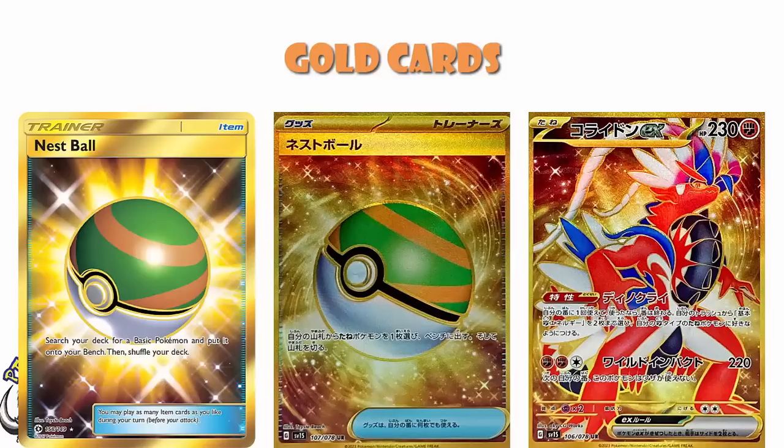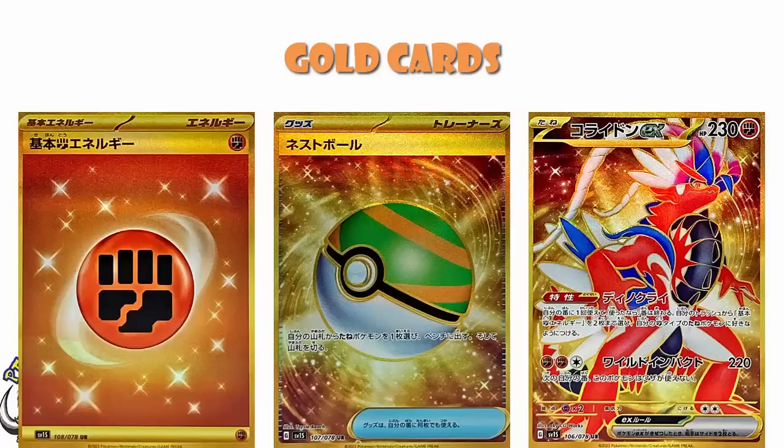But if you want this new lovely gold version of it, it's here and it's kind of lovely. And then, of course, we've got gold Fighting Energy, which you should kind of be expecting. Because in the same way we've got Lightning Energy because of Miraidon, we have Fighting Energy here because of Koraidon. So yeah, there are six gold cards, and they're looking pretty good.